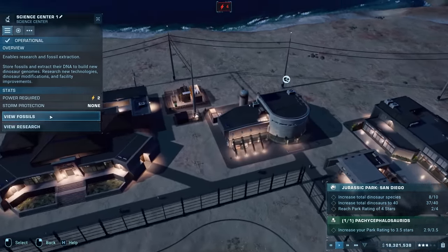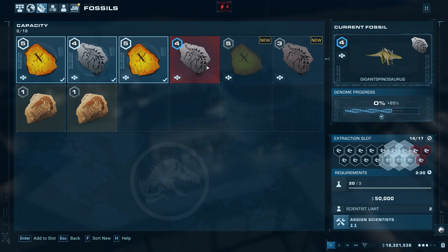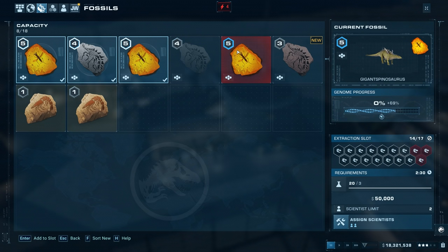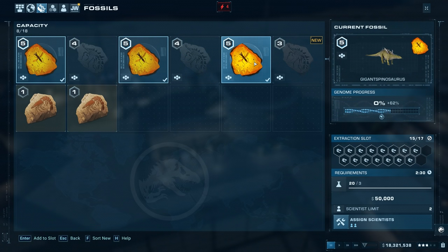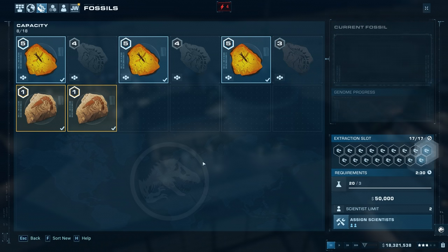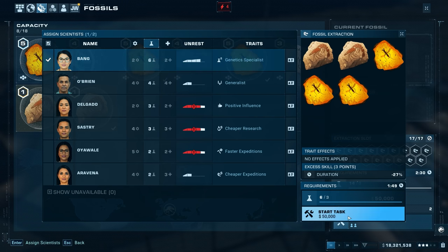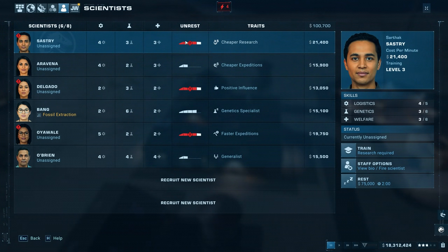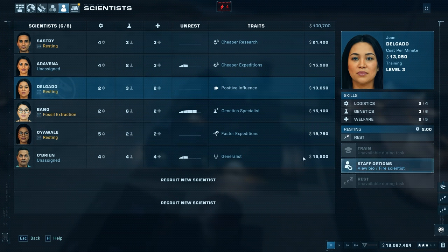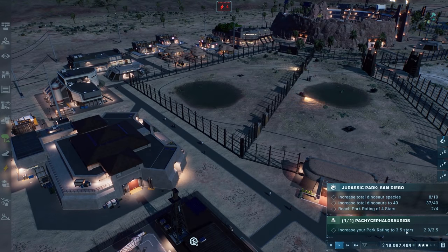Let's process the gigantaspinosaurus fossils - we got some ambers. Getting 36, 46, 58, 65 - it's already full! At 69% genome - if I grab these three ambers we'll get to 62% at minimum. Getting 80,000 from selling those fossils. Hopefully scientists aren't overworked. She's going to take care of the extraction. Getting Sastry some rest, and three of them actually need rest. Pachycephalosaurus pinned at 2.9 needing 3.5 stars - still a ways to go.